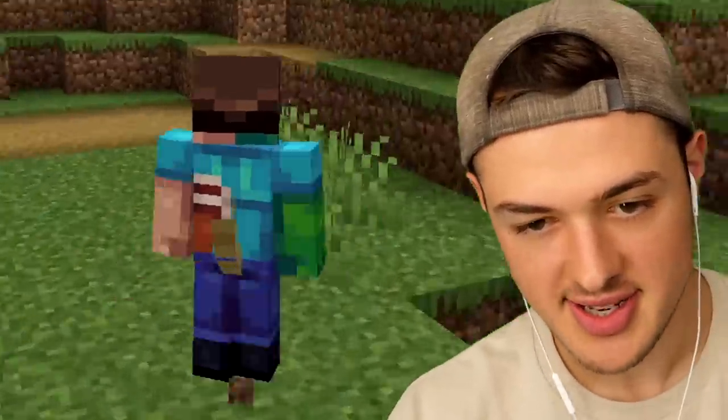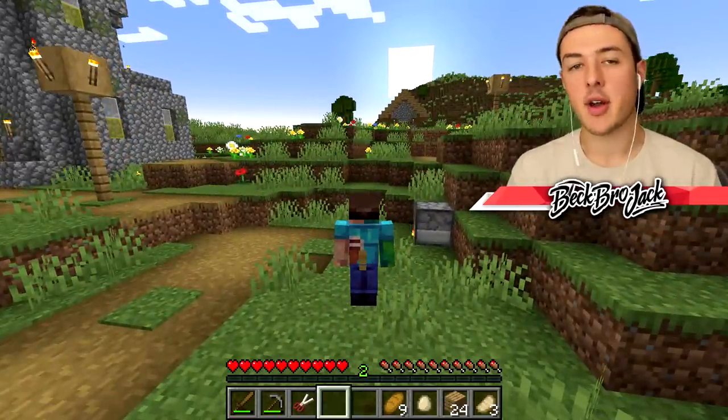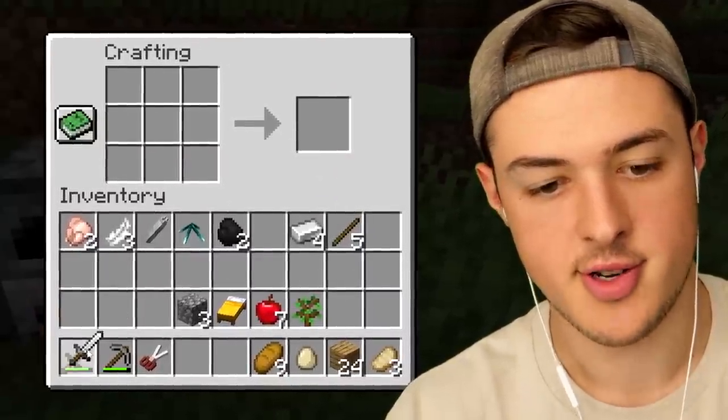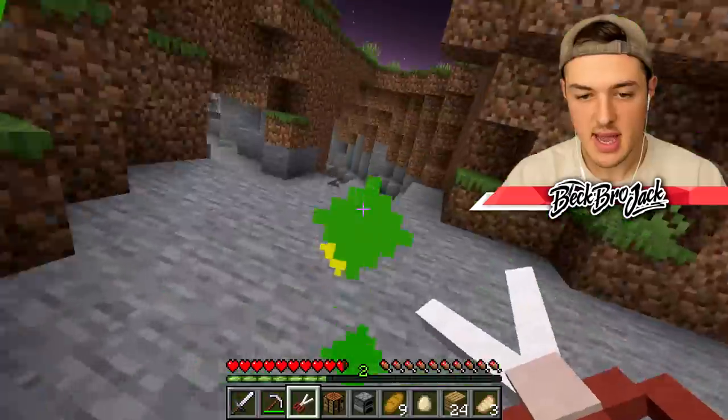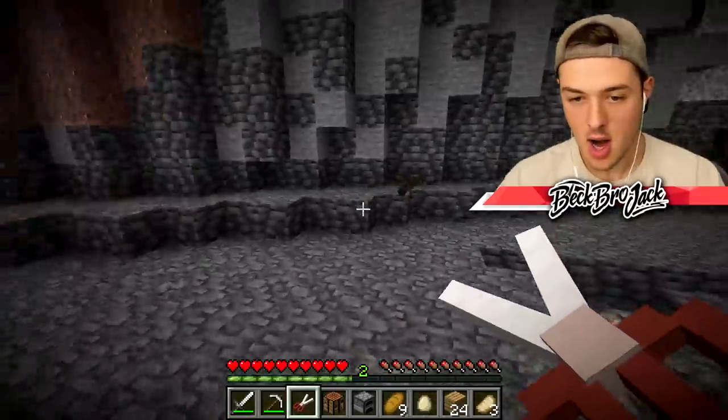While our iron is melting, we're going to take off our squid tentacles and put back on our ocelot's tail, which makes us so much faster. Even though we're fast, I'm thinking we can probably figure out a way to fly. We need to find a bee or maybe a bat. The iron is done — we can upgrade our swords and also make an iron pickaxe. Let's head down into the mines to see if I can find a bat.